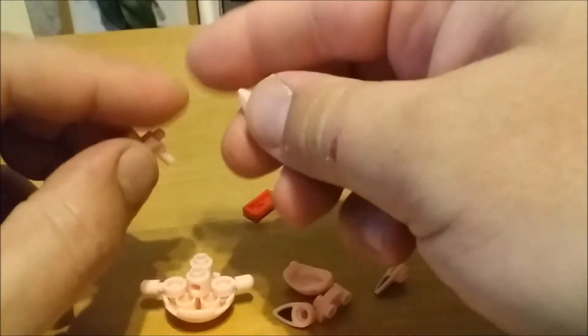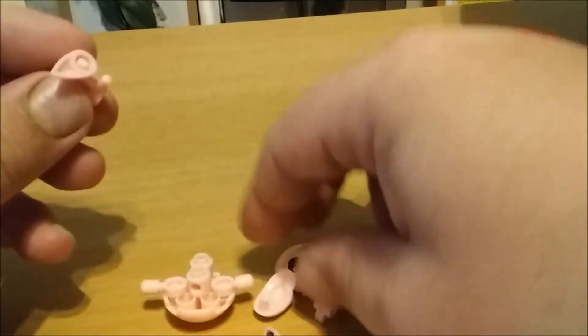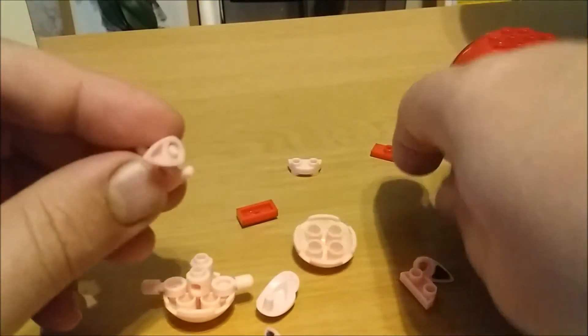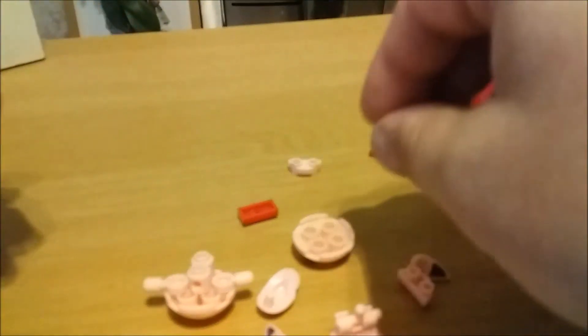They're made out of exactly the same parts. The instructions literally say no, not the ones with the little marks — these are the ones without, please. It's quite helpful, especially since a lot of Lego pieces are the same and repurposed. There we go, so we've got some feet now.